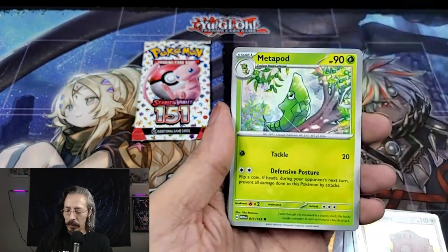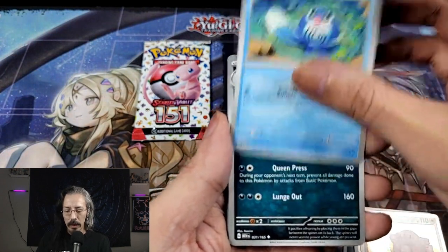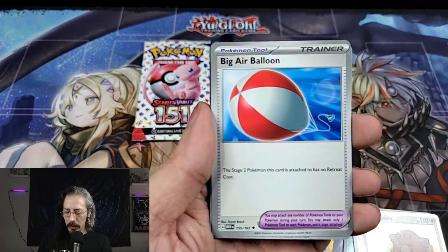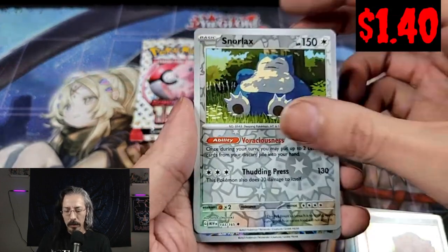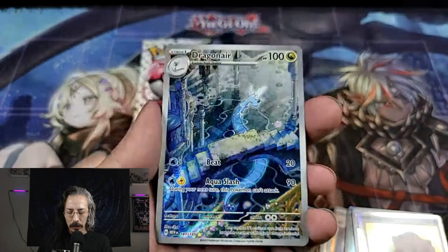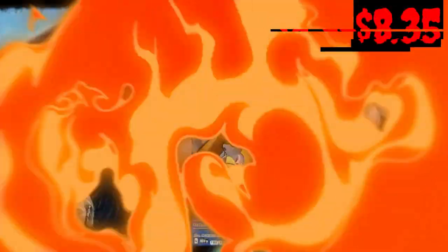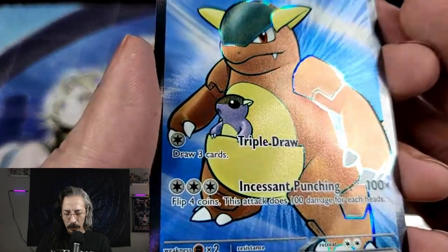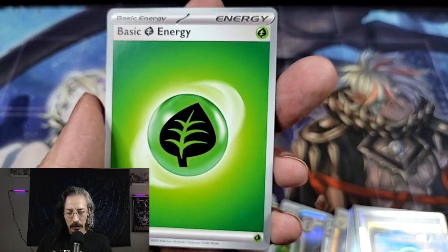Alright — Finneon, Metapod, Ponyta, Polywag, Nidoqueen, Victory Bell. We got a lot of upper evolutions here. Big air balloon. We have a Snorlax — Snorlax Reverse Holo, homie from the box! Oh, real pretty Dragonair. Kangaskhan, Kangaskhan EX — alright, alright, that's some cool foiling. And a regular basic energy.